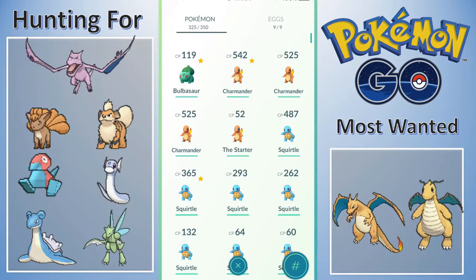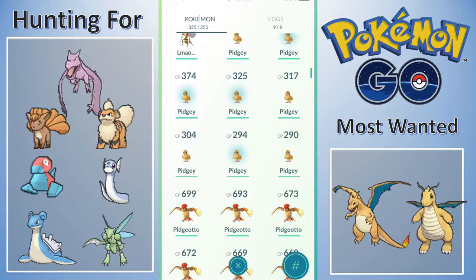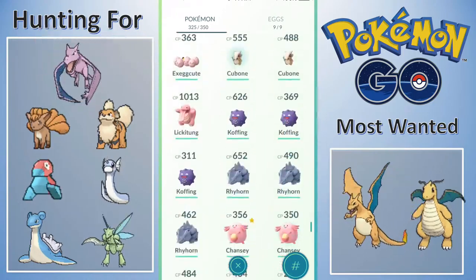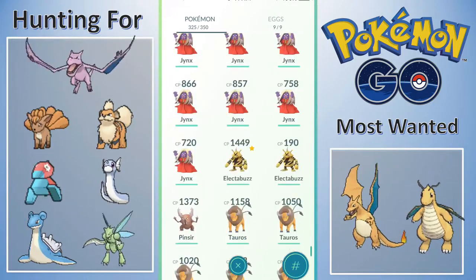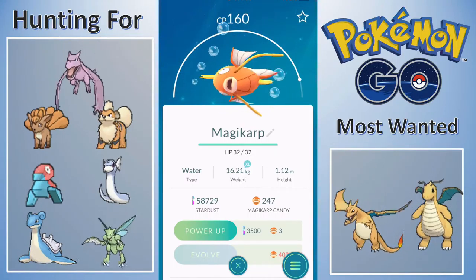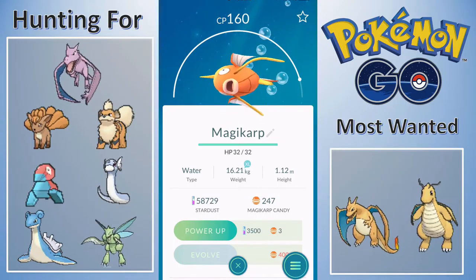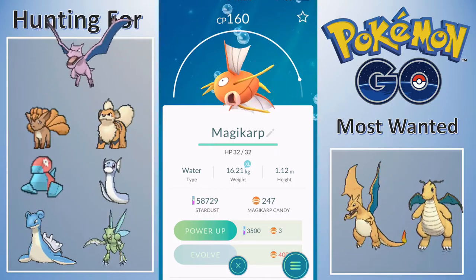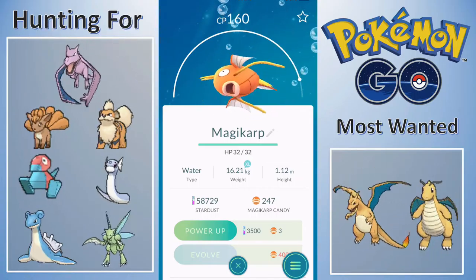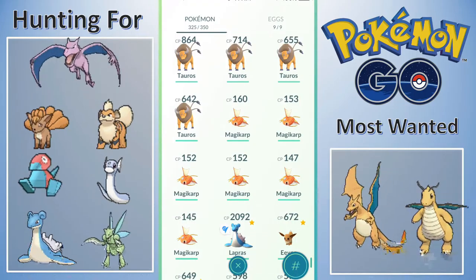I hatched a 2km egg - it was just a Magikarp, no need to go into that. I did transfer it. We're up to 247 Magikarp candies, so maybe by the time we get to September I will have a Gyarados. My goal is my birthday - September 5th, which is actually Labor Day this year in America. That's my goal: September 5th, my birthday, Gyarados - and maybe a better Magikarp than 160. Here it is, we have seven 5km eggs.